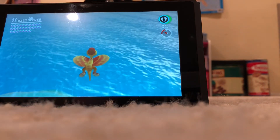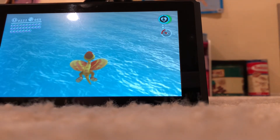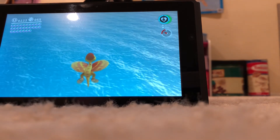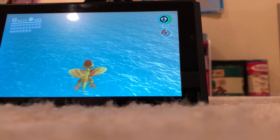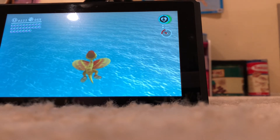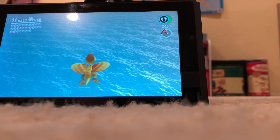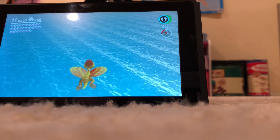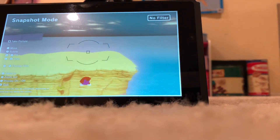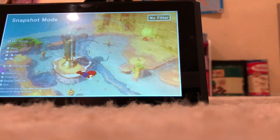I just found this glitch very recently while exploring the Seaside Kingdom. In a little bit I'll turn around and show you that he really is going up — you get an insane amount of height from this glitch. A few minutes before I attempted this, I made it over that wall right there. So there we are — the glitch.